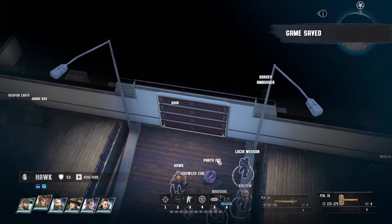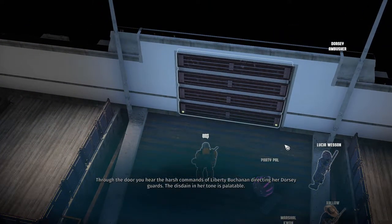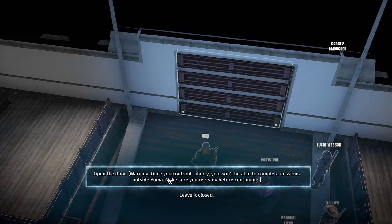Let's do a quick save and open the door. 'Hear the harsh commands of Liberty Buchanan directing her Dorsey guards — the disdain in her tone is palpable.' Warning: once you confront Liberty you won't be able to complete missions outside Yuma. Make sure you're ready before continuing. I'm ready.